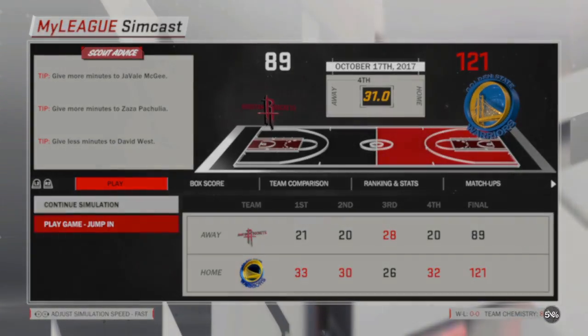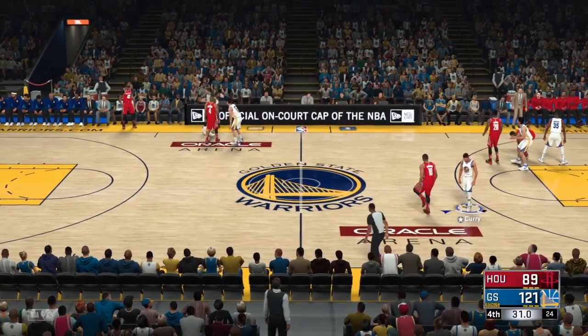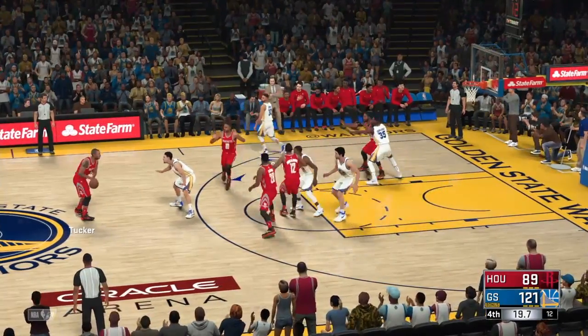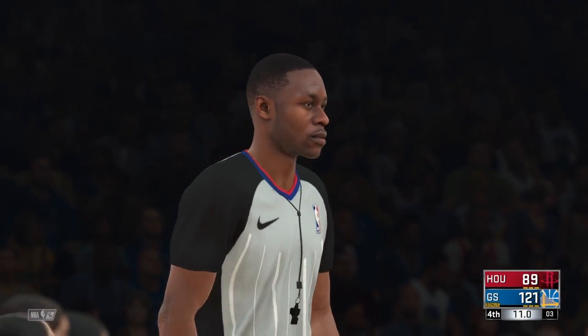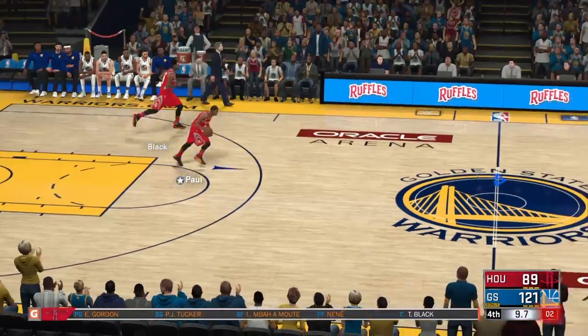So you're gonna hit play game, jump in with 30 seconds left. Let this shit load up real quick. Alright, so now we're in the game. You just play this shit out real quick. It's not a long process at all, bro. To do one of these games — simulate to the fourth quarter and then play the 30 seconds — it takes about two minutes. And you get about 900 VC every fucking time you do this and you win. You get about 900 VC, so you make about 900 VC every two minutes. It's really easy, so simple.